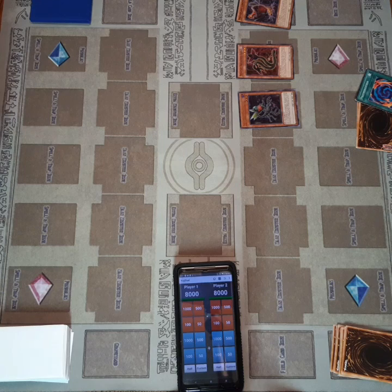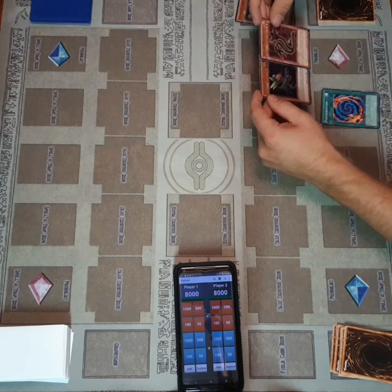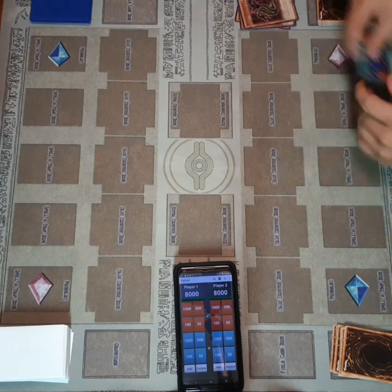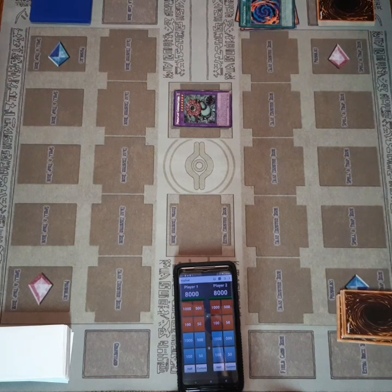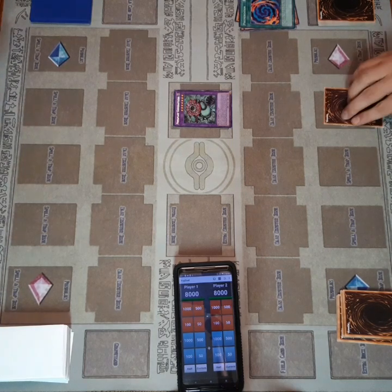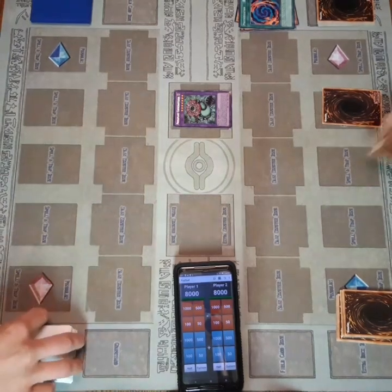Tyler on his turn summons the Scorpio, then gets Cobra in order to add Polymerization to hand, activating Poly right away and going into the Chlamydea Sundew — the Chimera Flescia fusion card — then just setting one spell or trap and passing to me.